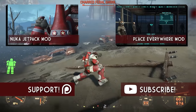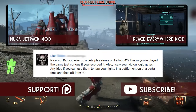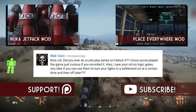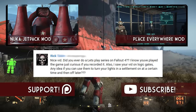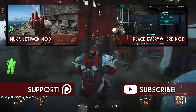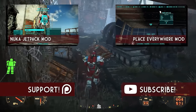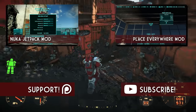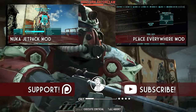Today's question comes from Rick. He asks: do you ever do a Let's Play series on Fallout? I know you've played the game — I'm just curious if you recorded it. Also, I saw your vid on Logic Gates. Any idea if you can use them to turn your lights in a settlement on at certain times and then off at later times? Well, to answer your first question, yes, I do do Let's Plays about Fallout 4. I don't have a set schedule at the moment, but now that I do this full-time, I am considering having a set schedule. I also have my weekly show, Scotch and Smoke Rings, which airs every Thursday at 7 o'clock PM Pacific time, and sometimes I play Fallout 4 in addition to other games.